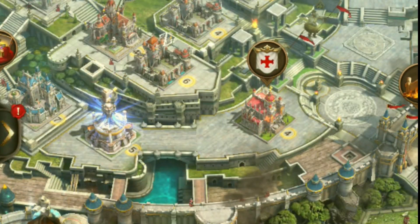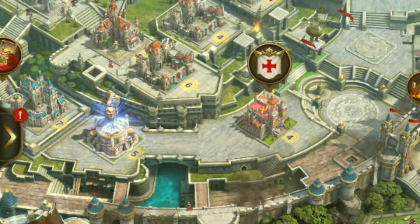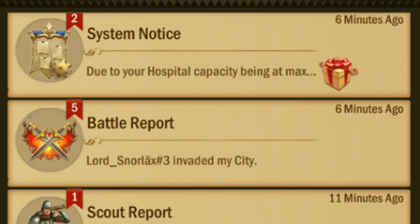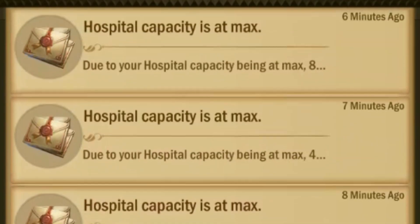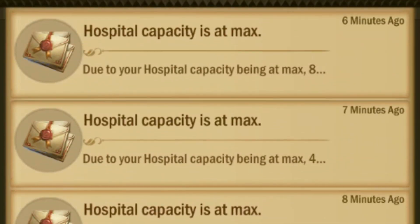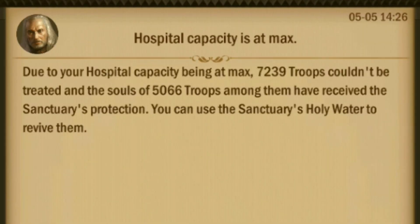Finally, we got this castle down to zero. The total loss is 16,016 troops. Let's now enter the defender castle. In the first battle, 5,066 troops received the sanctuary's protection out of 7,239 troops, meaning we were able to revive 69.9% of the troops.